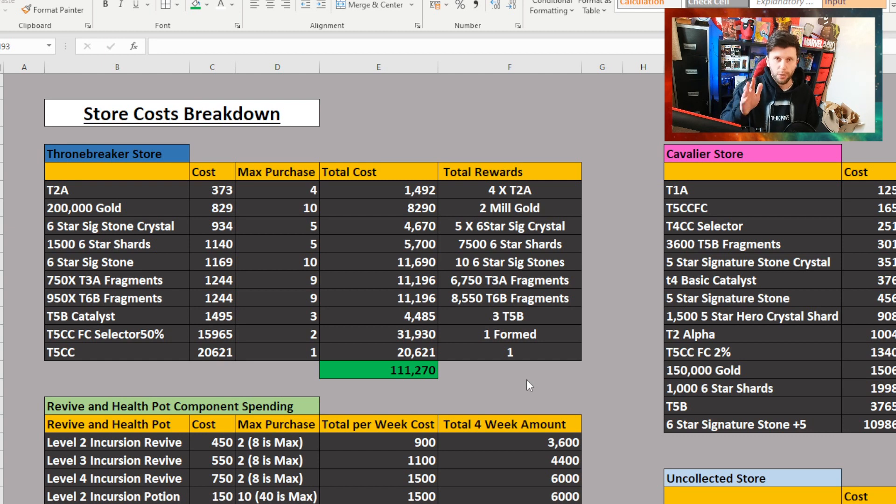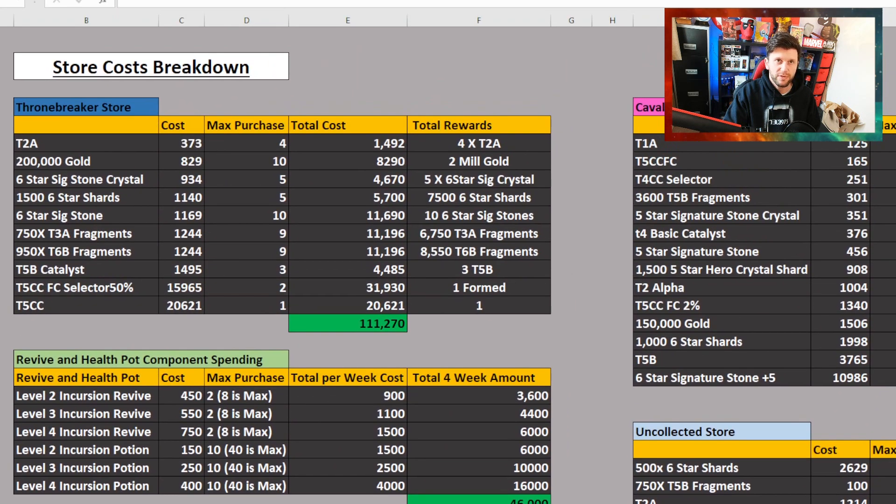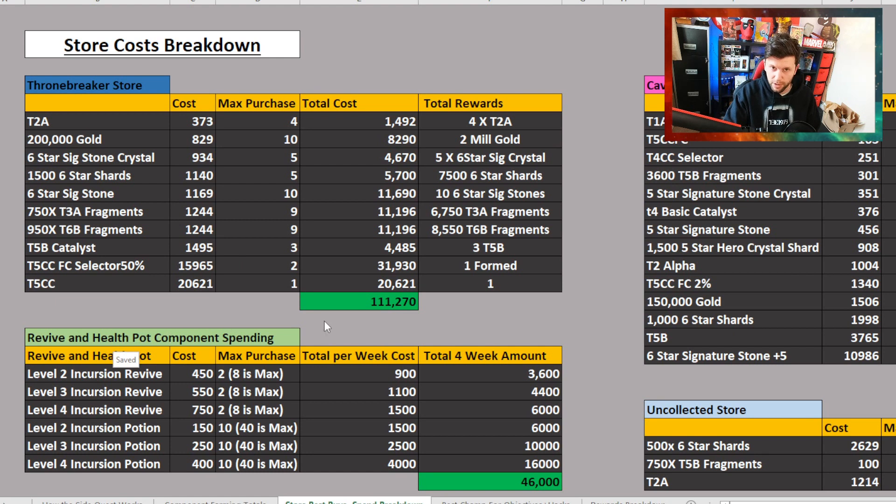You don't have to buy this stuff if you don't want to. I'm not saying go and get Tier 2 Alphas or Tier 5 Basics. What I'm saying is, if you want to buy all this stuff you can. You can also spread your spending across the other stores — you can get the Thronebreaker, Cavalier, and Uncollected stores if you are a Thronebreaker-based player. If you're a Cavalier player, you'll only get access to the Cavalier store and Uncollected store and lower.